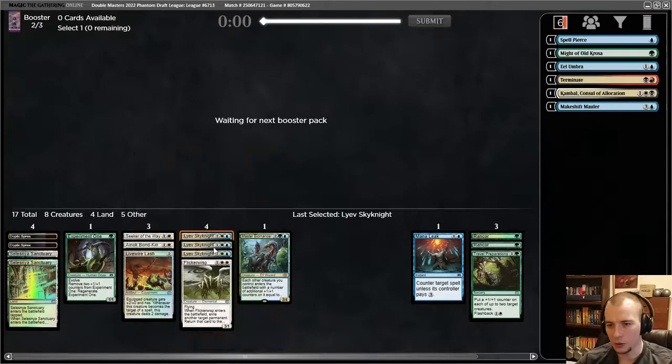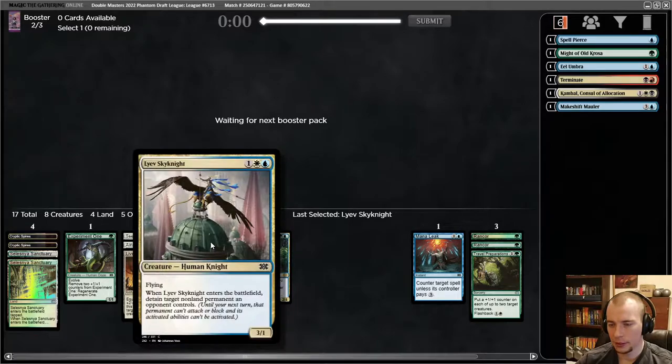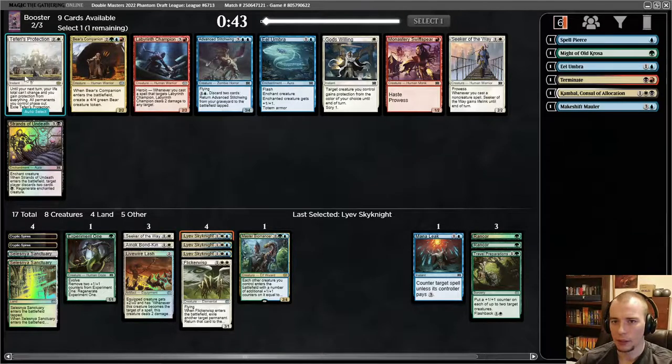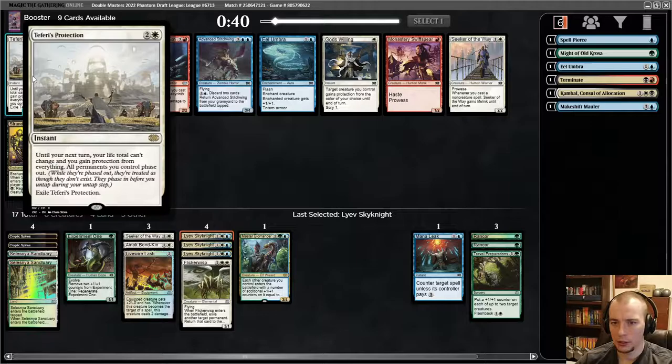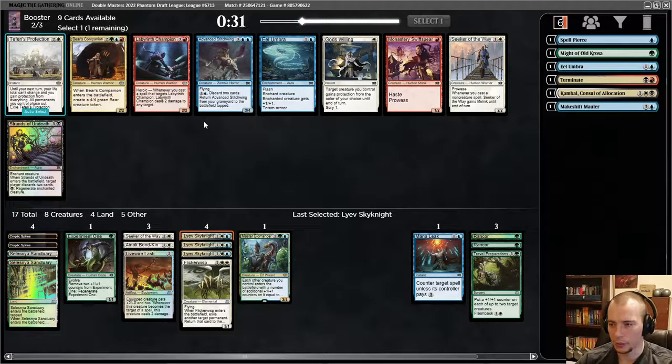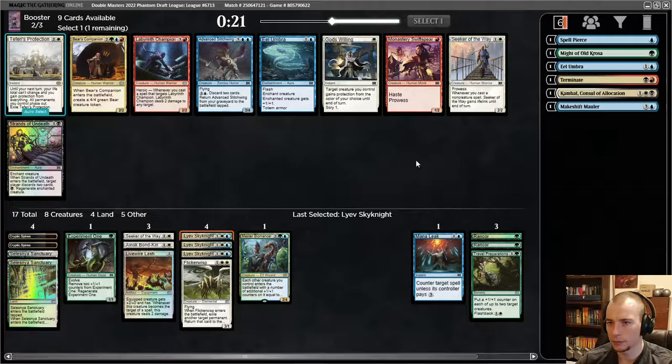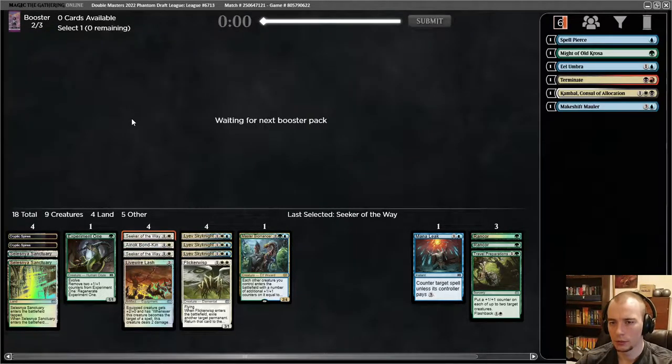Myth Realized again — it feels really slow, I don't think I care about that. I'm okay with playing all the Sky Knights ever. If they have pings we're going to get absolutely destroyed. But hey, that's a lot of detaining — if you can play one of these every turn and lock down their biggest threat, you're doing okay. Faerie's Protection — life phase out exile — it's a very cool card but I suspect Seeker of the Way is better in our deck. We're trying to be low to the ground aggressive. I'm going to take Seeker of the Way.